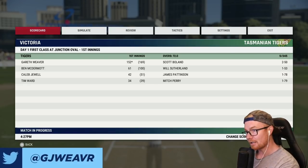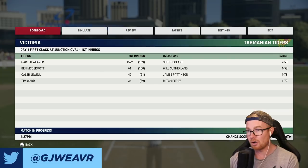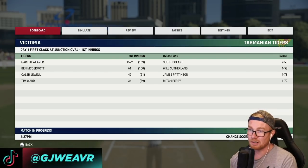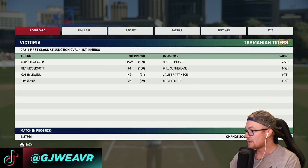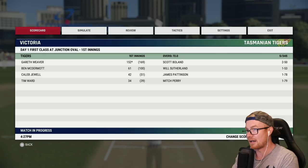Hey guys, welcome back to another episode of this Cricket 22 career mode. Today we're continuing on with a Sheffield Shield game - we are currently five for 345. Victoria put us into bat and we're currently 152 not out. At the end of the last video I asked a question and a few of you commented about what sort of difficulty we should be running, because we do seem to be scoring runs quite easily with a lot of boundaries.